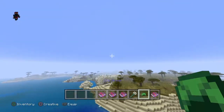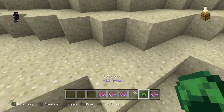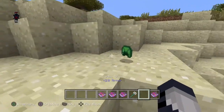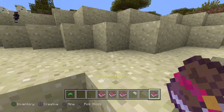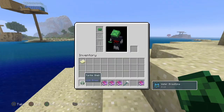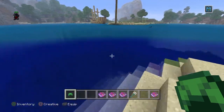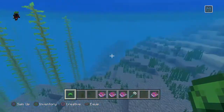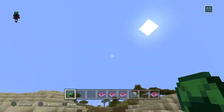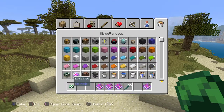This is a turtle shell helmet. You can get these from killing turtles — as long as you have enough turtle shells you can wear it, and it gives you water breathing for an extended time. It helps you see around underwater a bit better.